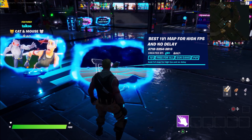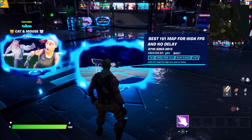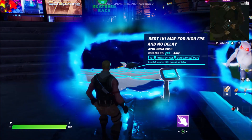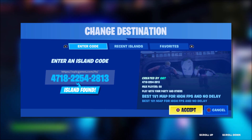This map code can be found in the description below, and it can also be shown on screen right now if you guys would like to copy and paste it. The code is 4718-2254-2813. But before you guys go ahead and jump straight into that rift, you need to come over and press use console. Then once you guys are in here, simply go ahead and enter in the code, just like I've done right then.